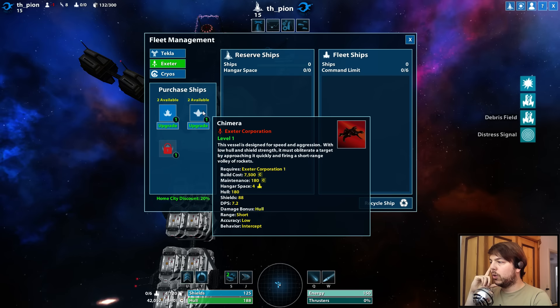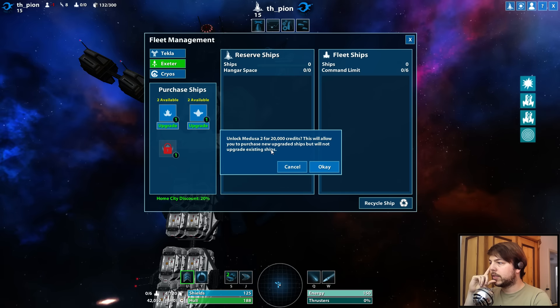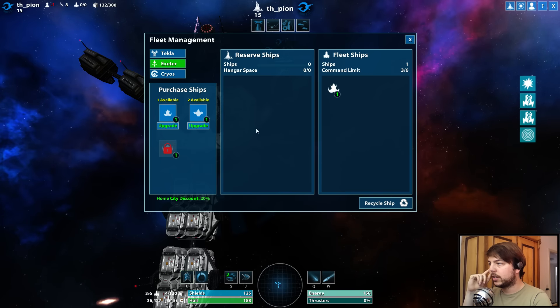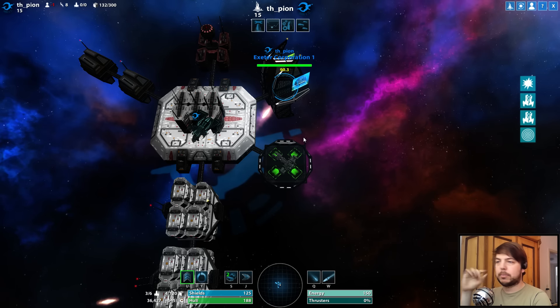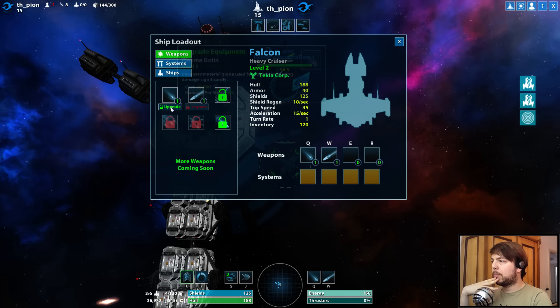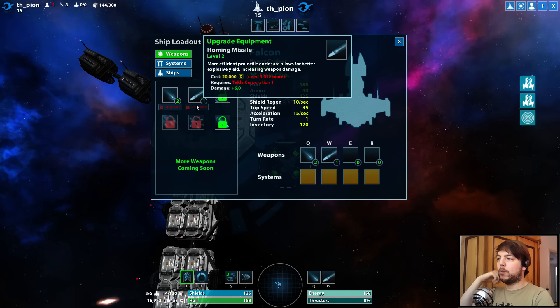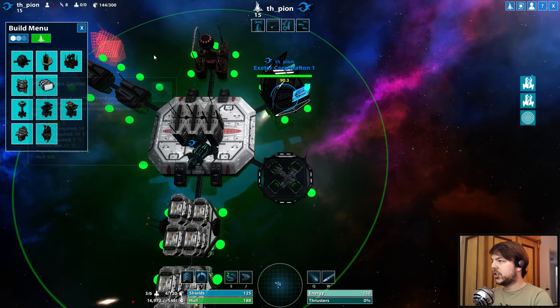We can go to fleet management. Because we have the Exeter building we can build Exeter ships — the Medusa or the Chimera. So we buy one of those. We bought a ship; you can see it flying around. We can put it in a fleet to protect the city, or put it in our fleet so it follows us, which is the default behavior. Then we could upgrade our plasma bolt — that sounds like a good idea.